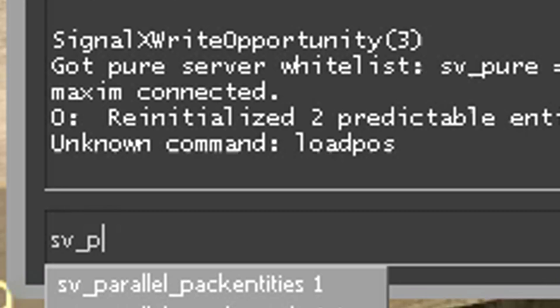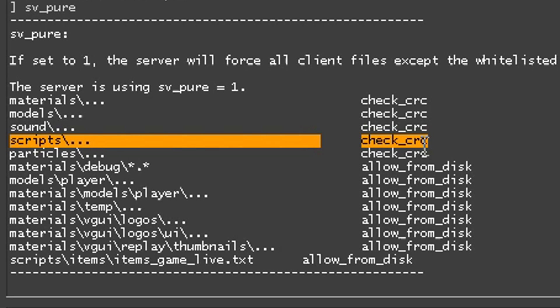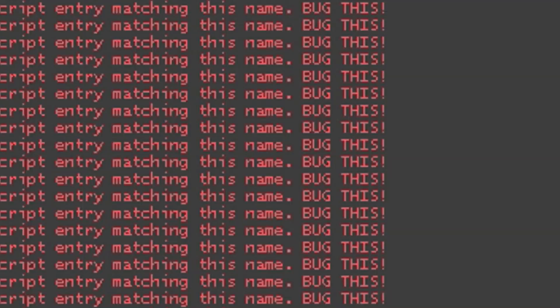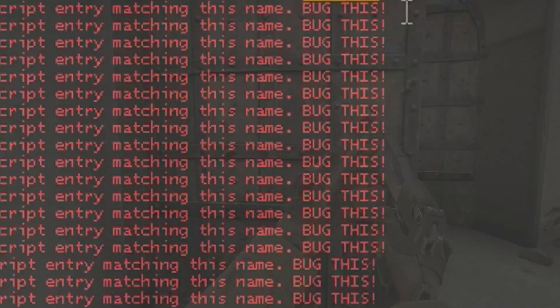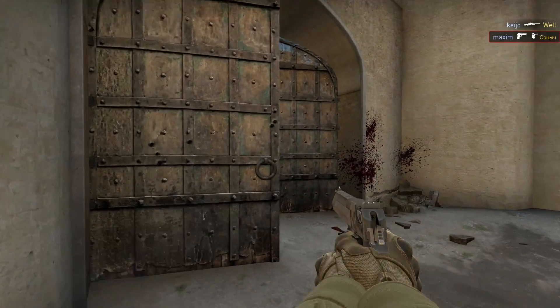This is considered a bug, because most servers use sv_pure1 and it will still work. When sv_pure1 is on, it checks to see if all the files match the files of the server. If you go offline against bots, you will see that the console is printing out that it's a bug. If you go online, you can still play without hearing any background noise on the map.